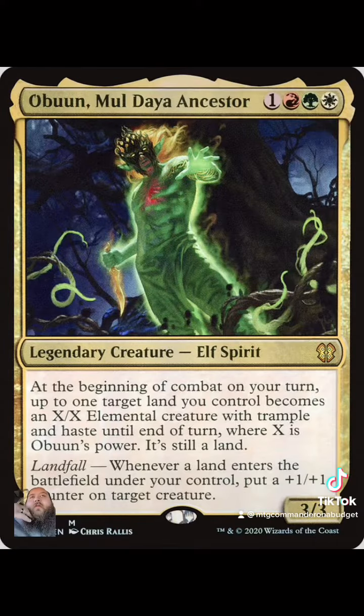So the first strategy I'm going to go over, and it's probably the best way for you to build lands on a budget, is making man lands and turning lands into creatures. A really great commander for that is Obuun, Moldgraf Ancestor.